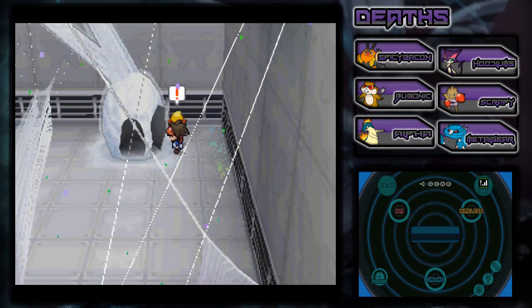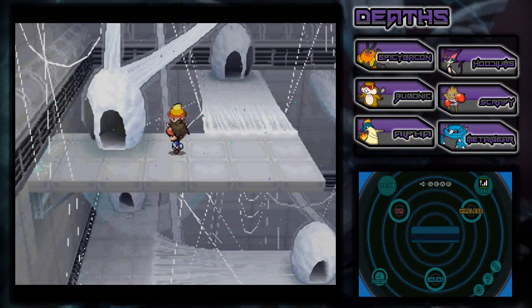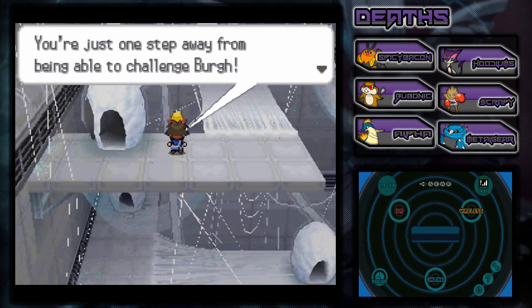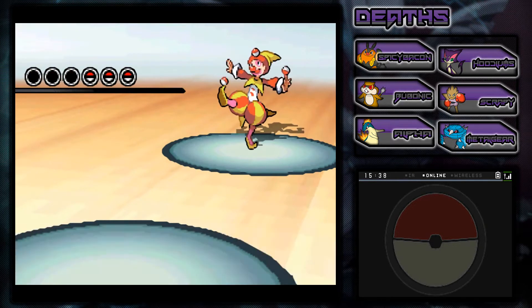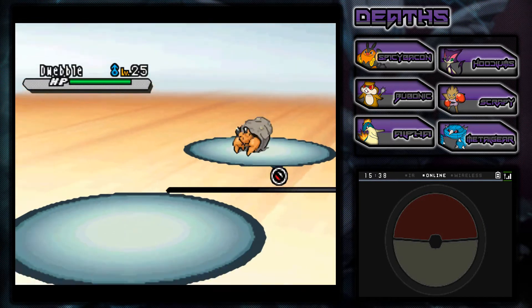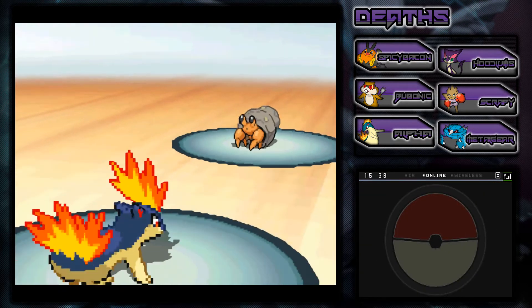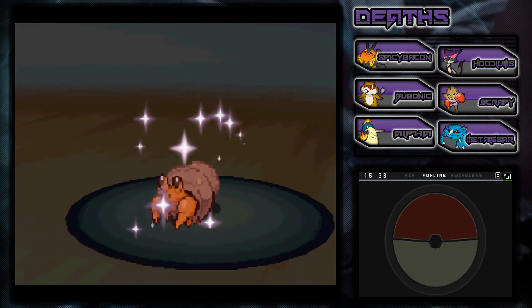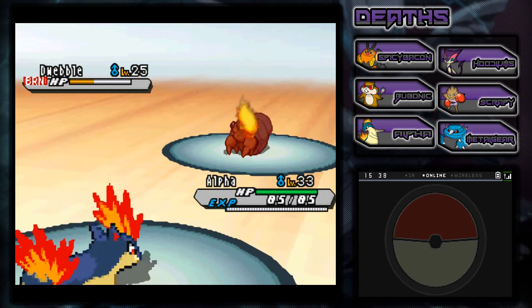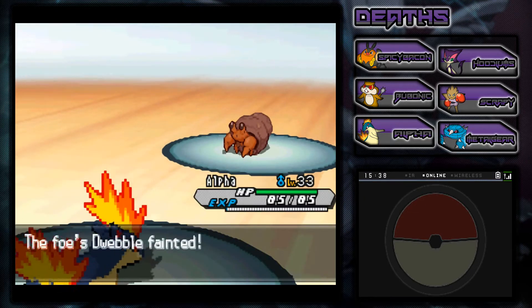Now we're ready to move on. These guys are not too hard - pretty easy actually. We're just going to go ahead and battle the last guy just for kicks. Another Harlequin here - he's a Dwebble. This thing I think is a Bug and Rock dual type, so better be careful. We're going to go for a Flame Wheel. We landed a Burn! It didn't do quite as much damage as I would have hoped because it's only level 25, but he got Burned. Now we're going to do another Flame Wheel to the face. He was pretty easy actually.